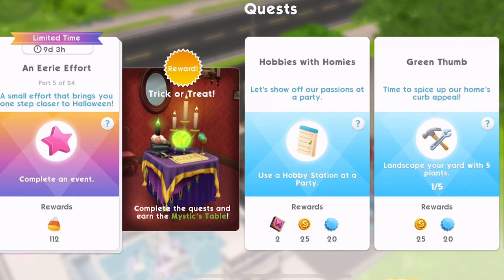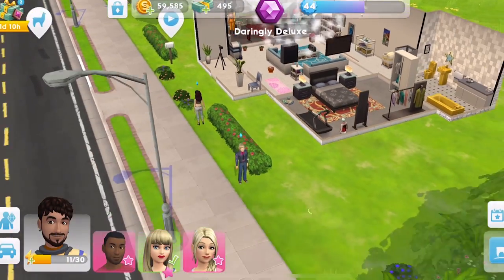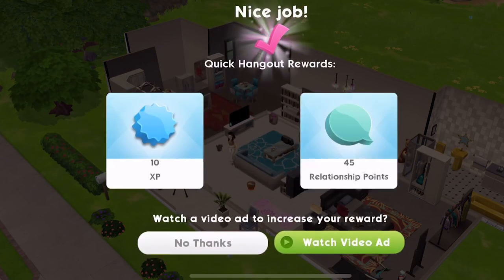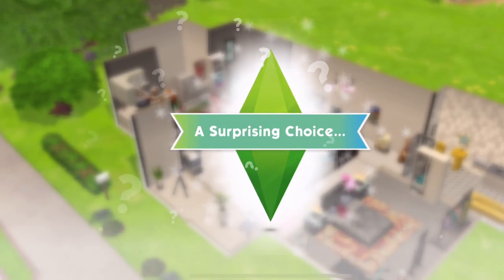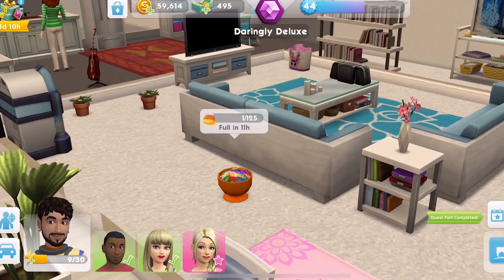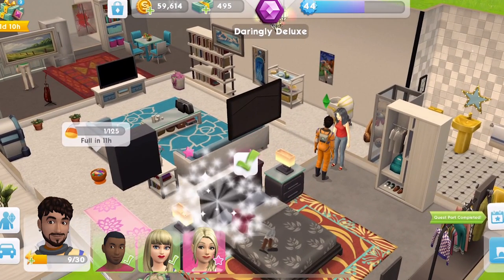Part five: 'A small effort that brings you one step closer to Halloween. Complete an event.' This is any event — it can be a career, hobby, or relationship event. Let's do a quick hangout because that'll be the quickest. That's just an hour — we'll complete the quick hangout with him. He's completed it — let's collect those rewards. No candy corn that time, that's a shame. You can see the candy bowl — it's got one out of 125 and it's full in 11 hours. Make sure you've got that placed.